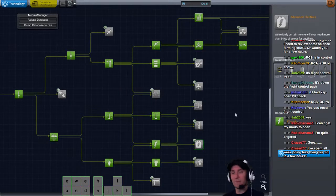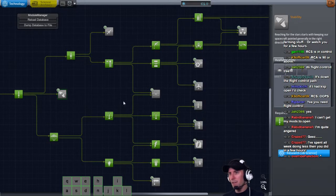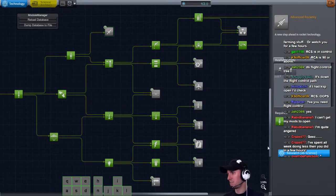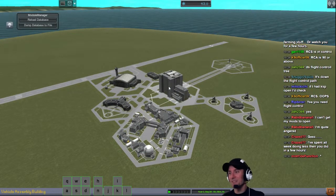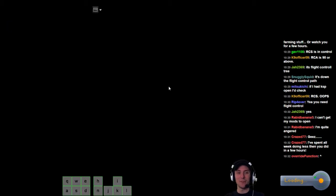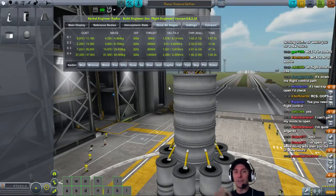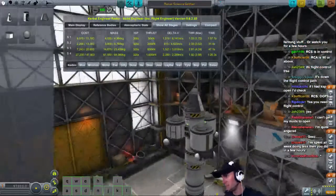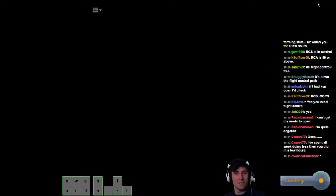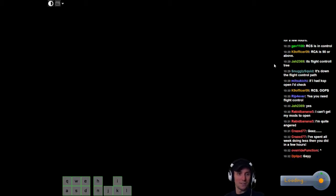I am going to spend just a couple minutes beginning the build here. I've got 61 more science. I might as well spend it since next stop is going to be Minmus. This is 45 - I can't grab that, I need three more science. I could go check the temperature on the launch pad and get that. I spent all week doing less than I've done in a few hours. I was trying to show you quick ways to get the science. I am going to upload this to YouTube eventually. It will be here on Twitch for the next week. I did have a thermometer on here - let's launch this craft right quick and just see what the temperature on the launch pad is.